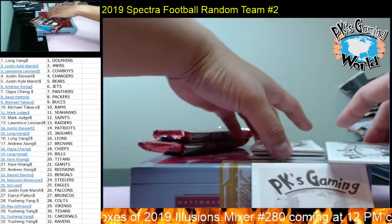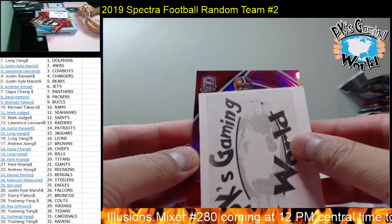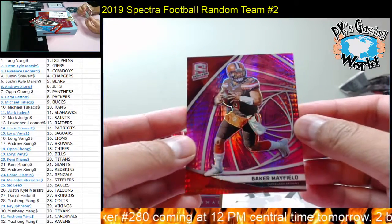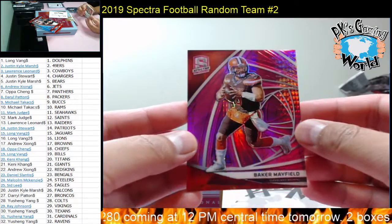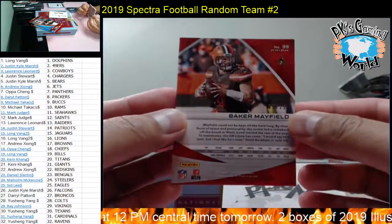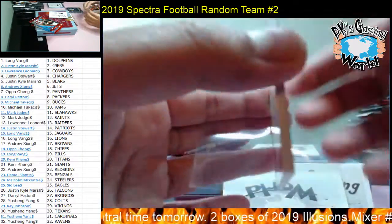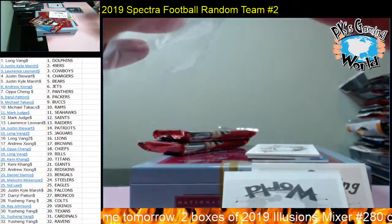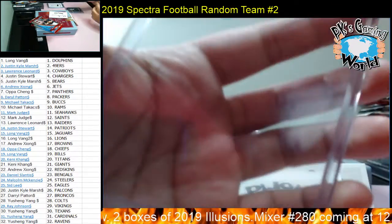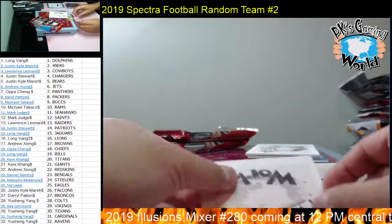Next card we have Baker Mayfield — nice hit for the Browns. Browns goes to Andrew. This one looks like a red, 5 of 25 — nice low number. Baker Mayfield, pretty neat.